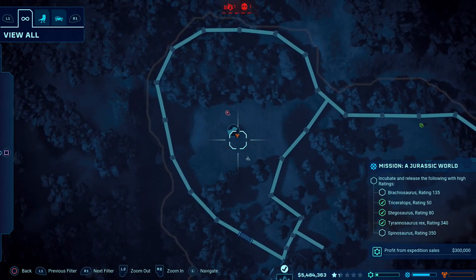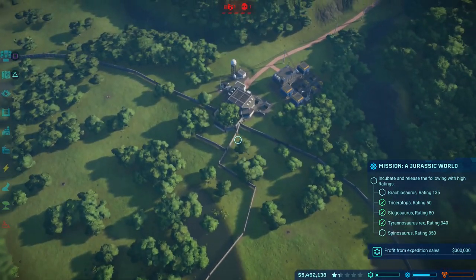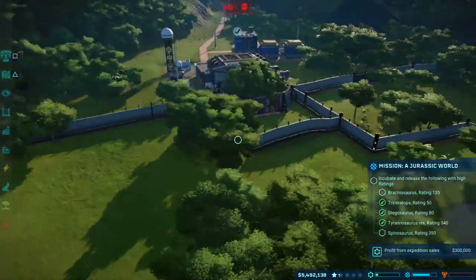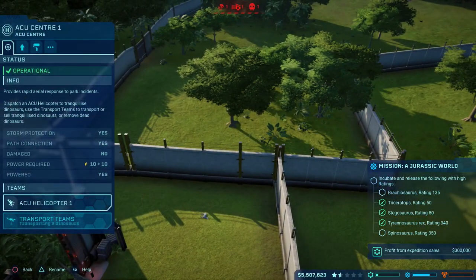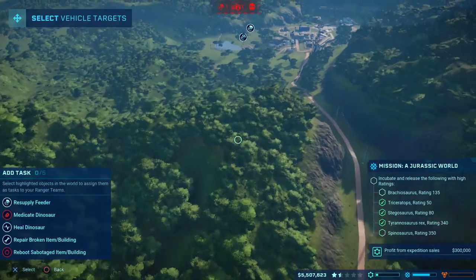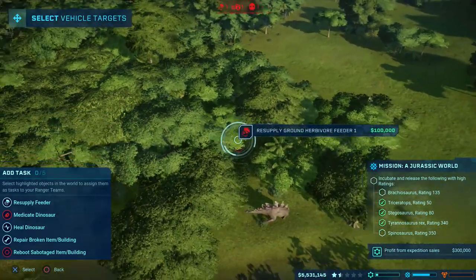All I've got over here is one T-Rex, who's actually been quite a good girl. So I'm very happy about that — could have been a lot more complicated had she not. Let's go ahead and release Spinosaurus here. If we can at least get this first quest done, this first objective, then obviously things will be a little bit more manageable after that. Feeder needs supply — that'll be my veggie feeders. The loose dinosaurs will start coming all over the place if I don't do that.